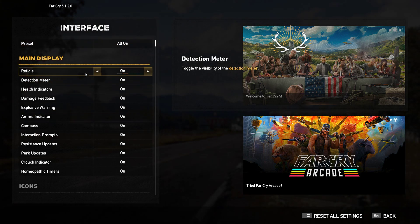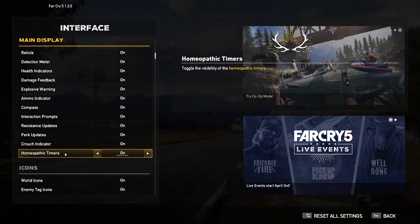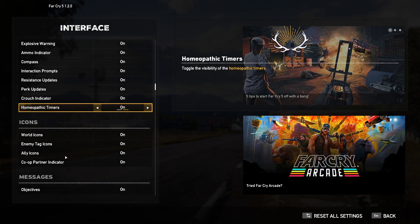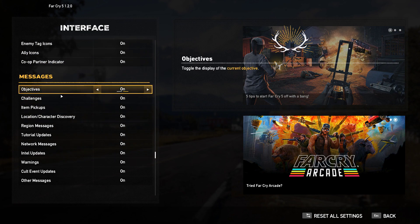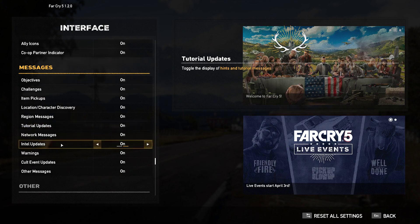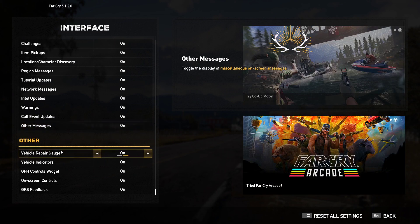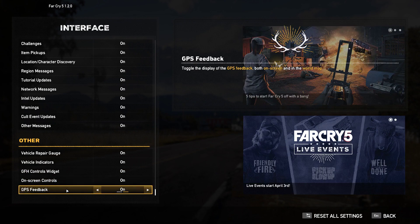Interface options include: Reticle, Detection Meter, Health Indicator, Damage Feedback, Explosive Warning, Ammo Indicator, Compass — literally anything can be toggled. Interaction prompts, Resistance Updates, Perk Updates, Crouch Indicator, Hotspot Timers, Icons, World Icons, Enemy Tag Icons, Ally Icons, Co-op Partner Indicator, Messages, Objectives, Challenges, Item Pickups, Location, Character Discovery, Region Messages, Tutorial Updates, Network Messages, Intel Updates, Warnings, Occult Event Updates, Other Messages, Vehicle Repair Gauge, Vehicle Indicators, GFH Control Widget — not sure what that is — On-Screen Controls, and GPS Feedback.